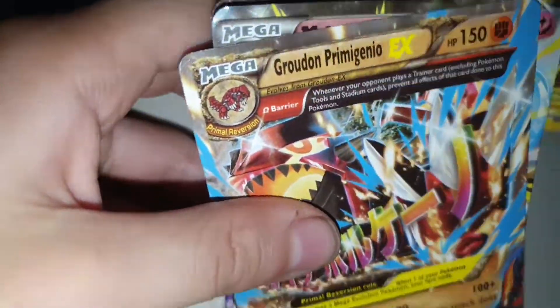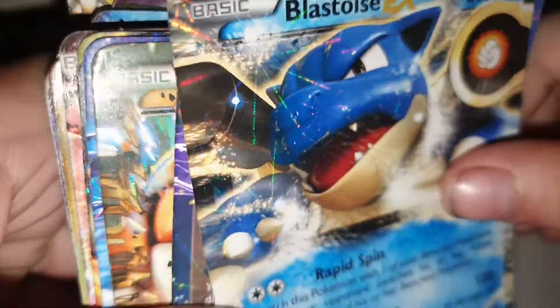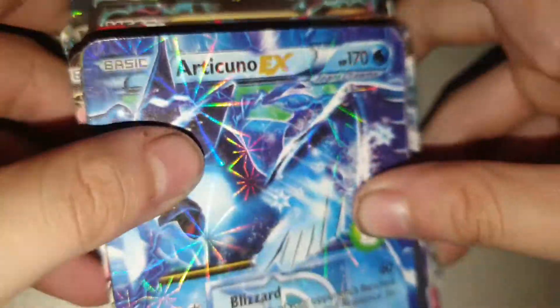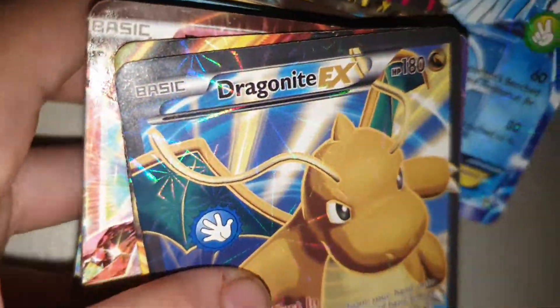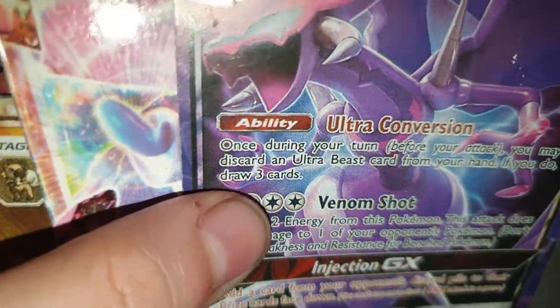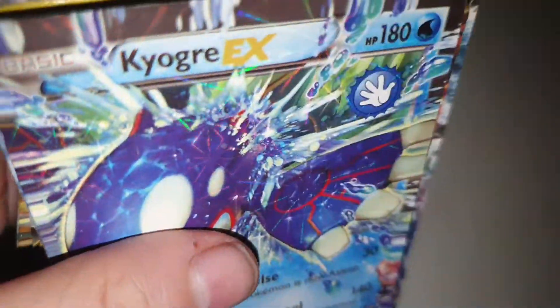I put this thing right there so it won't flip. Mega Rayquaza, Groudon, Primal Kyogre EX, Mega Lucario, Mega Latios — I think, yeah Latios is a legendary I think. We got Blastoise, Hydreigon, Genesect Hydreigon EX, Groudon, and Articuno EX. Dragonite EX and Charizard EX. Diancy EX, Lightning Rocket GX, Kyogre EX.